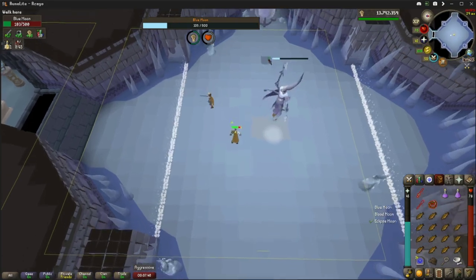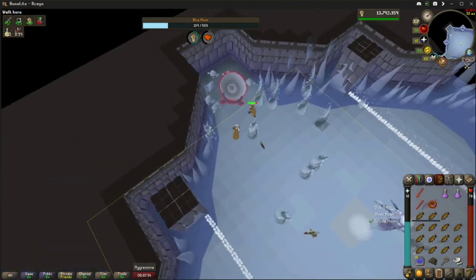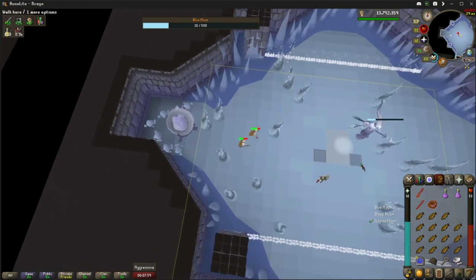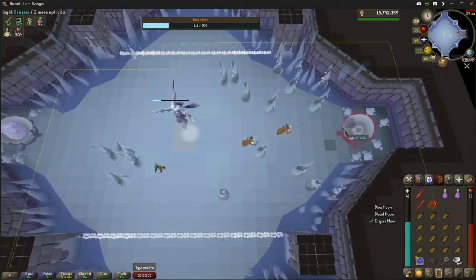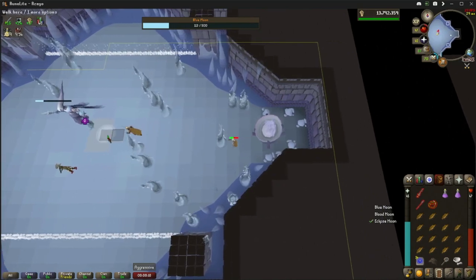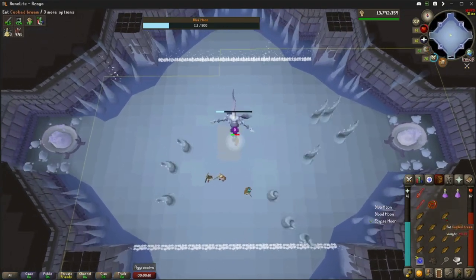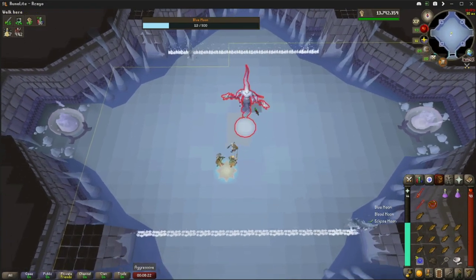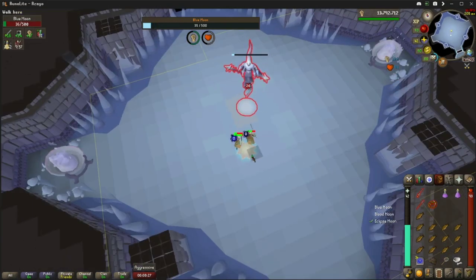Next phase he spawns these tornado things. Run to each side of the room and light these braziers. The tornadoes damage you and turn off your run — don't even worry about dodging them, you've got heaps of food. If you get hit, just eat up. That's two braziers lit. Wait in the middle, turn your run on, eat if needed, piety back on, and hit him.